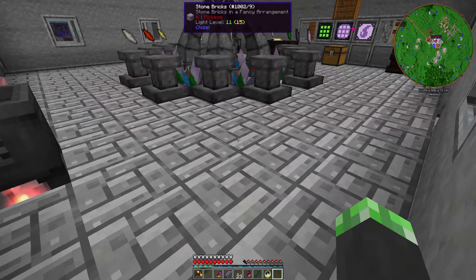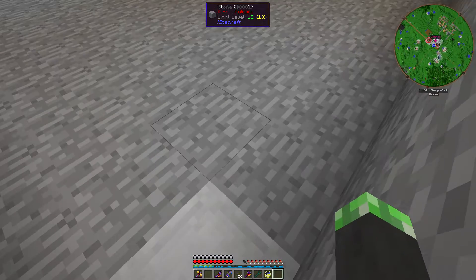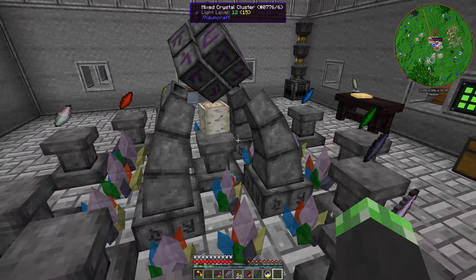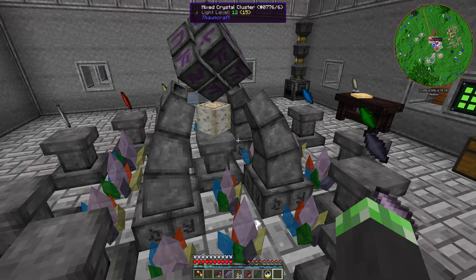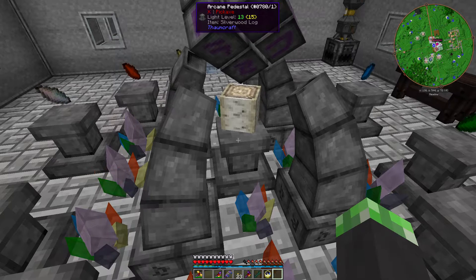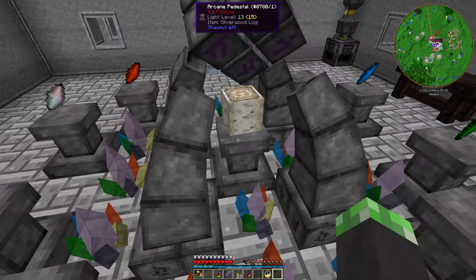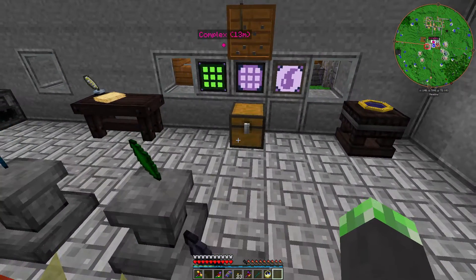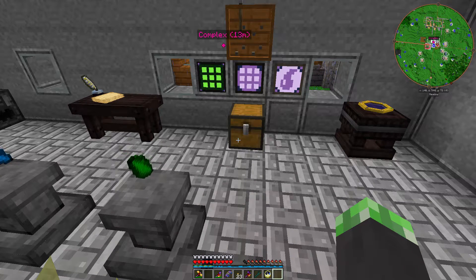In between recordings I set up some stabilization down here for the altar, mainly because I didn't want any completely unstable infusions. I wanted to make a couple of silverwood rods for some items I wanted to make from Thaumcraft, but the problem is I need ethereal essence in order to store Essentia in the AE system.